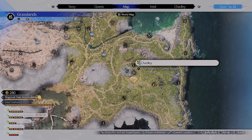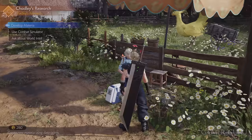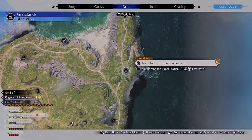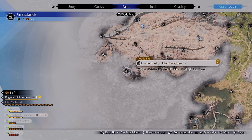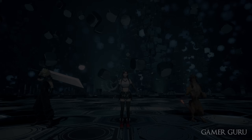Now that we've mentioned Chadley, you also want to unlock the Titan summon materia as soon as possible. Do this by completing his first combat simulation. Titan can be a pretty tough opponent if you're low level. However, by completing the three divine intel locations in the grasslands, you actually weaken Titan. If you do the divine intels first and then come to the battle simulation, you get the option to fight a weakened Titan and still receive the summon materia reward if you defeat him.